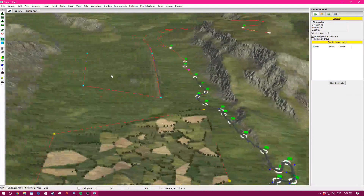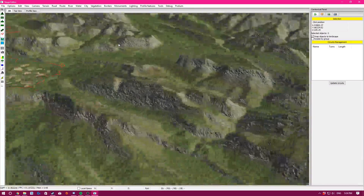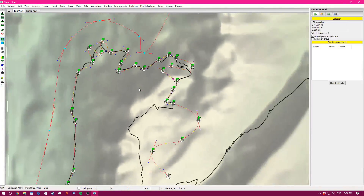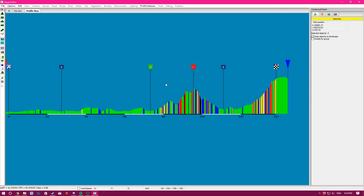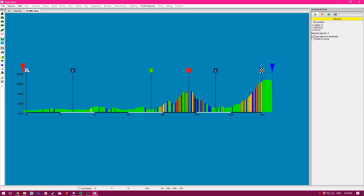You've now seen how all the tools work. Profile view: when you first come in it'll be super zoomed in, so if you have a hyper scroll wheel just zoom out straight away. It also shows markers for where everything is — your cat 1, your finish — so you can double check everything lines up.